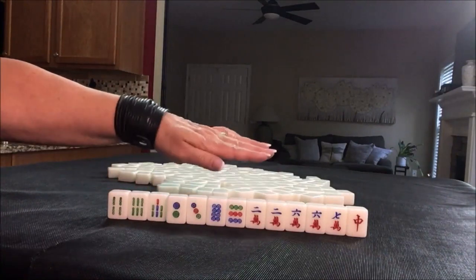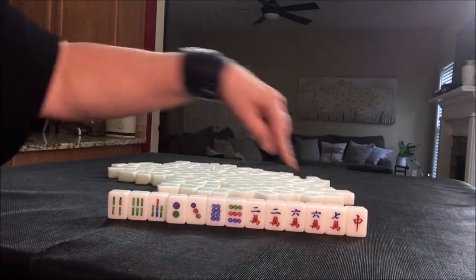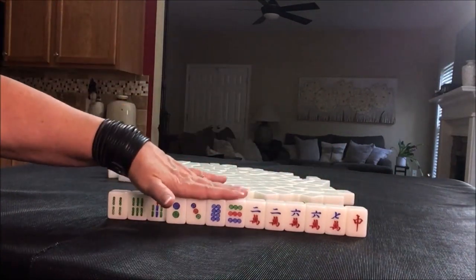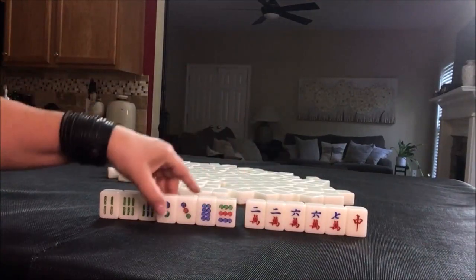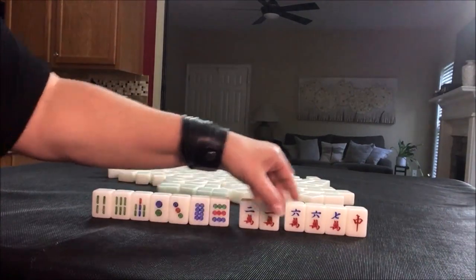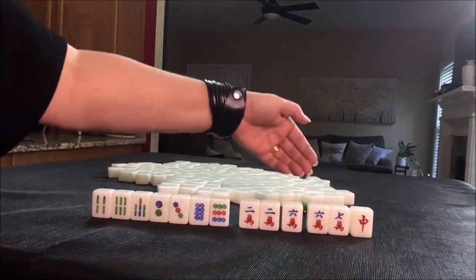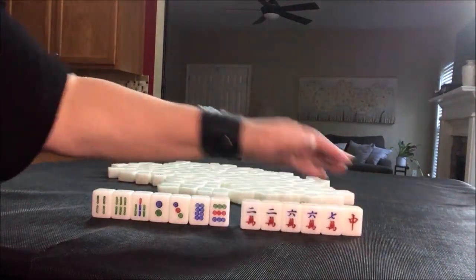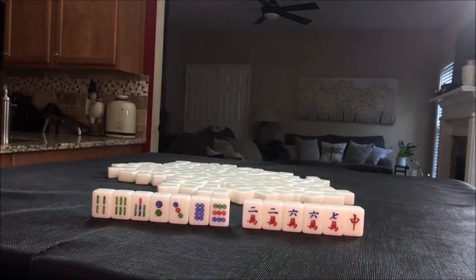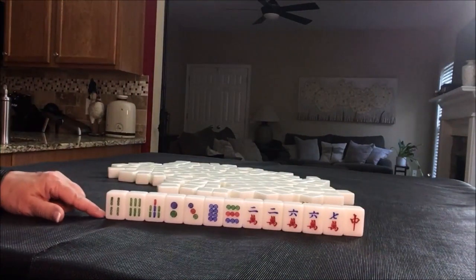Since we have more cracks than any other suit, I would start there and discard the lesser suit. If we draw cracks, stick with cracks and honors — honors are winds and dragons. If we draw dots, sacrifice the cracks. The nice thing about the crack suit here is we have two pair: we could pong, or we could split this up and chow. But look here — seven discards. That is terrible.